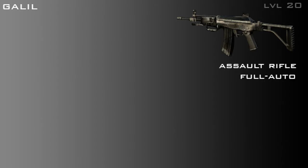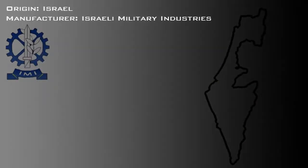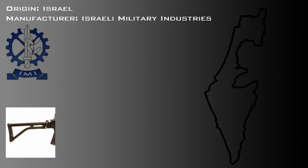It is a fully automatic assault rifle. The Galil can be purchased for 2,000 COD points at level 20. In real life, it is a family of Israeli small arms produced by Israeli military industries.